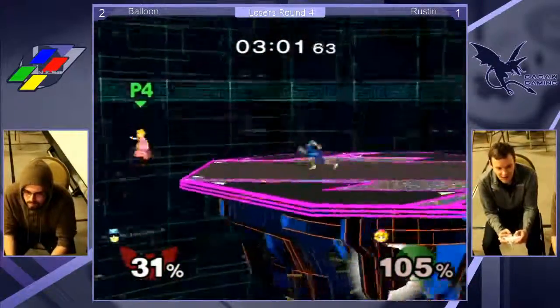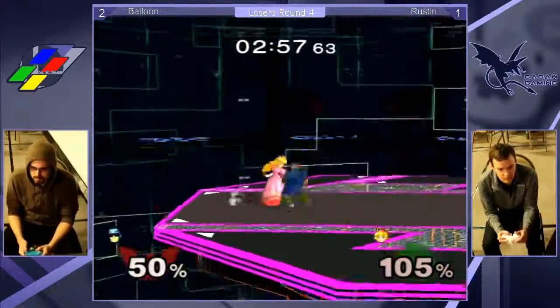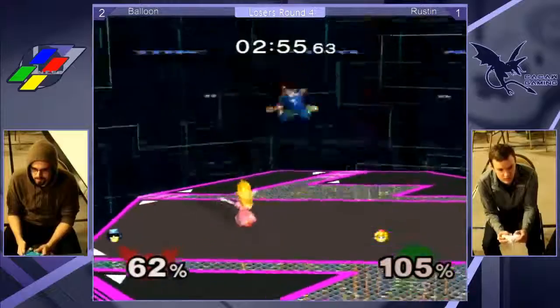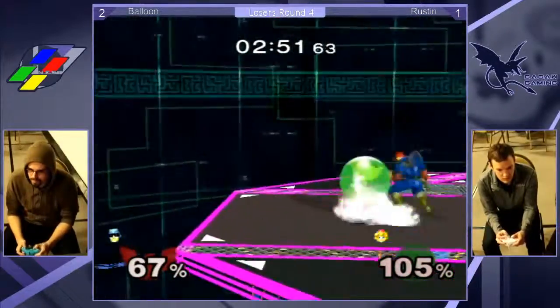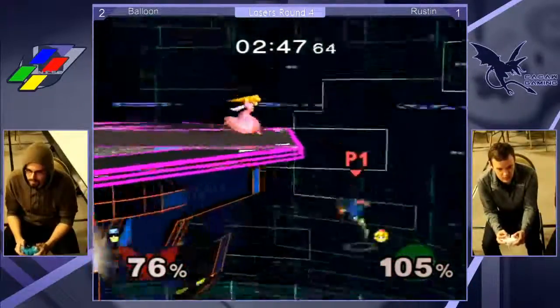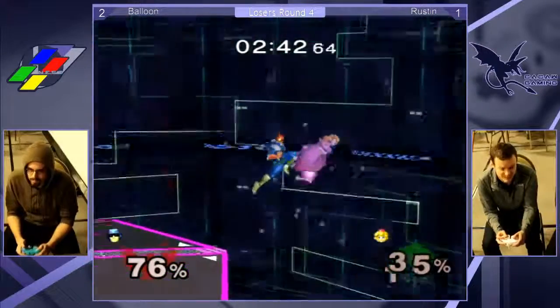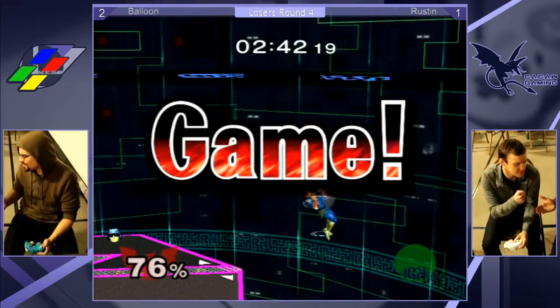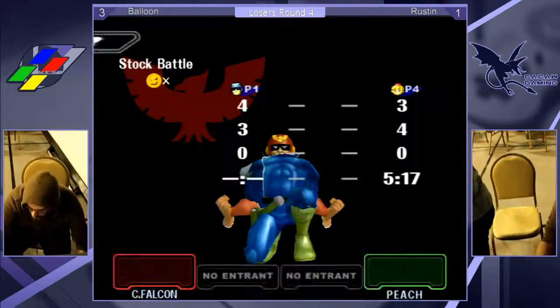Is Rustin going to take advantage of it? Rustin uses the chain grab - he's getting it. This is not looking good. He drops it - it's the dash input. Just like that, it's dead even once again. That was a super dangerous re-grab, but luckily he wasn't able to punish him. That knee! I love that handshake - I had to compromise. I love that handshake, I can't figure it out.